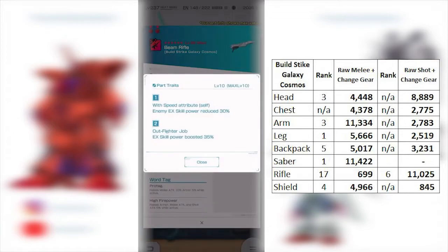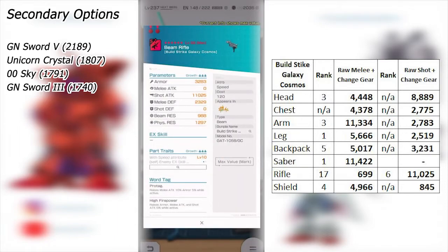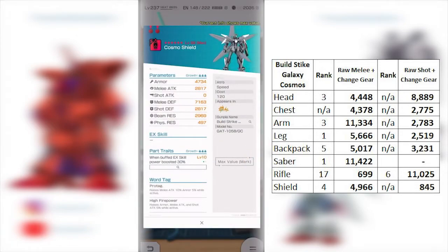In terms of the portraits, the enemy EX skill power reduction by 30% isn't something I really like either. It's also locked behind the S attribute, which makes it a little more restrictive. We've gotten a lot of good beam rifles lately with decent portraits, so this one might not be in high demand. I have better options listed on the left side — take a look at those. For the shield, it's good — if you have it, I'd trade it. Even though it's 7K melee defense, with the change gear effect you end up just shy of 5K.